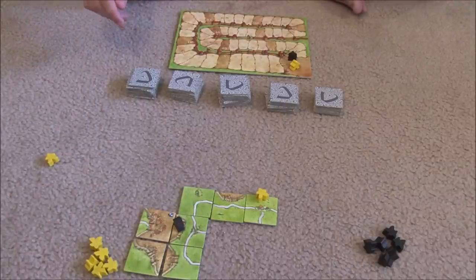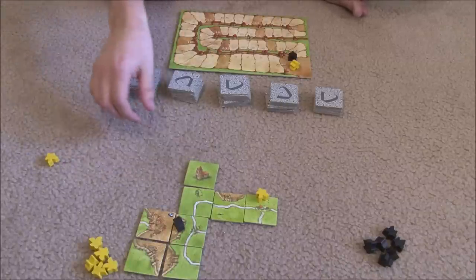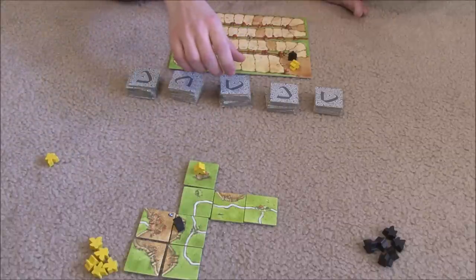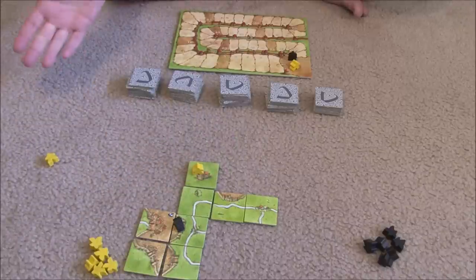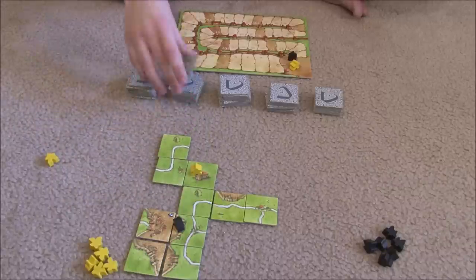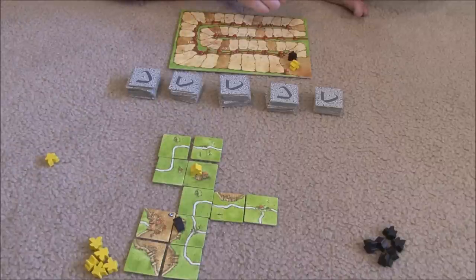Roads are still worth one point per tile at the end of the game. The cloister scores points based on the number of things around it. If you complete it during the game, it's worth nine points because it's completely surrounded — one for each of the nine tiles in its three-by-three square. But if the cloister is incomplete, it scores one point for each tile in its three-by-three square. So a partially surrounded cloister might be worth six points at game end if it's not complete.